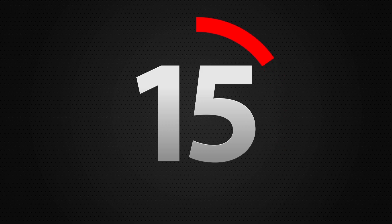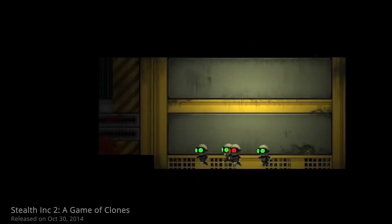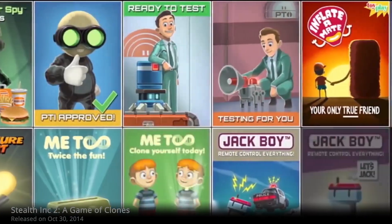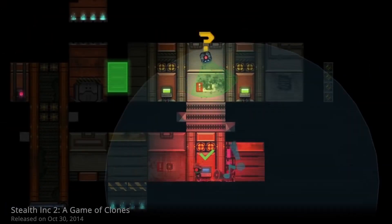At number 15 is Stealth Incorporated 2, a game of clones. This game is a very good example of trial and error gameplay, and every gadget that you acquire always seems very useful and worthwhile. Stealth Incorporated 2 meshes smart puzzling with smart weaponry, and that gives it a very good overall platforming value.